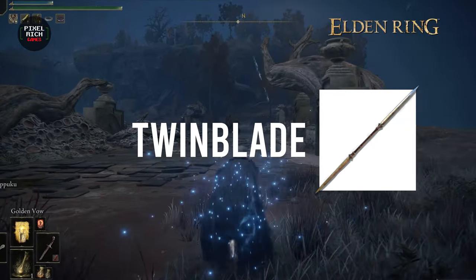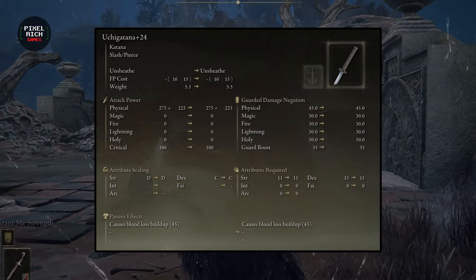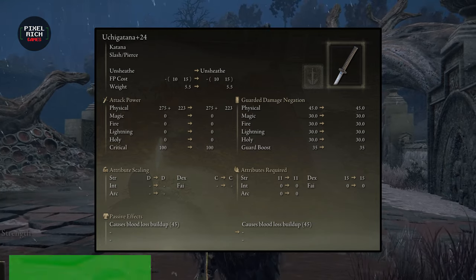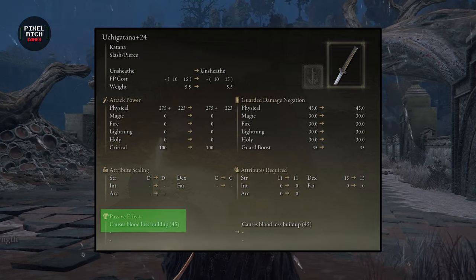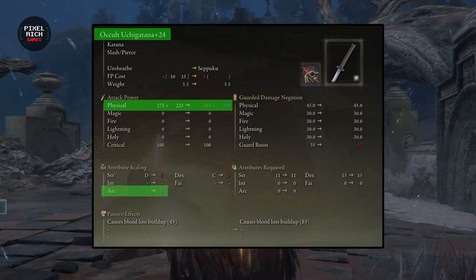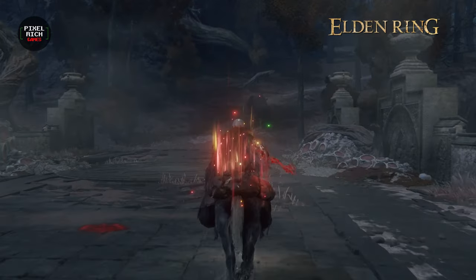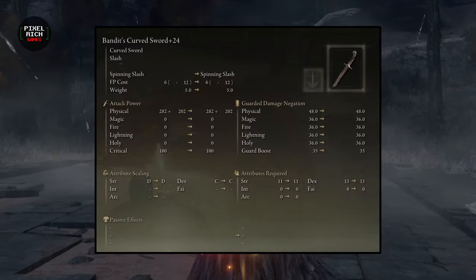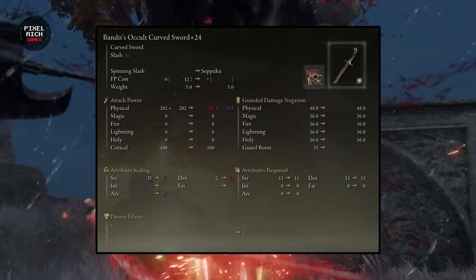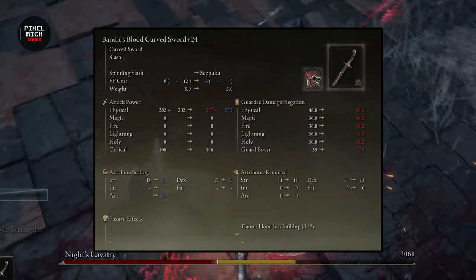Another pretty solid option is the Uchi Katana, but it plays and builds a bit differently because it doesn't have the awesome jump attack. The main difference between the first two and the Uchi Katana is that the Uchi Katana has blood loss built into it, so other affinity options can come into play. If you choose to build with the Uchi Katana, I would recommend running Occult Affinity to get a B stat scaling on Arcane. The curved bandit sword does not have bloodlust buildup built in, so if you run Occult you lose bleed explosions once Seppuku expires. Just stick with Blood Affinity if you run the Bandits or Twinblades.